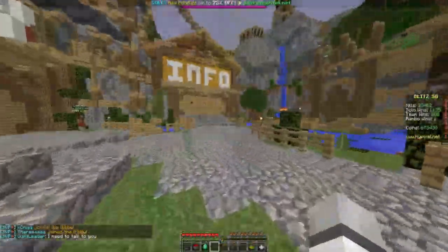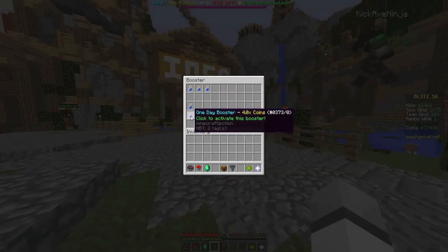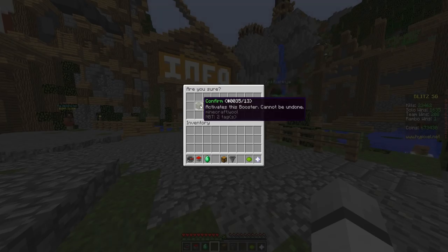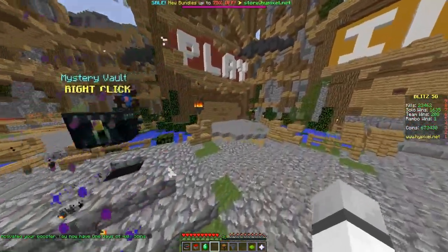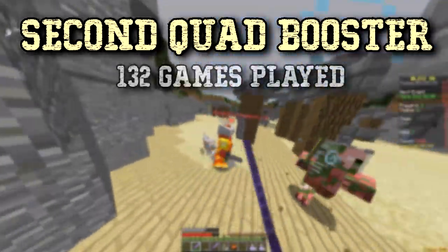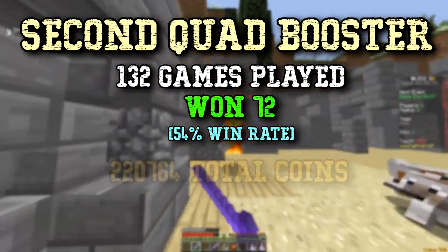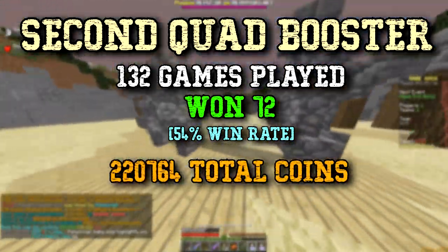On to the second quad booster, which was activated on March 25th. We only played for about 16 hours of that because the hacker count was just insane. Over the second quad booster we played 132 games, won 72 of those, and gained a total of 220,764 coins.